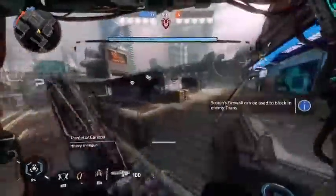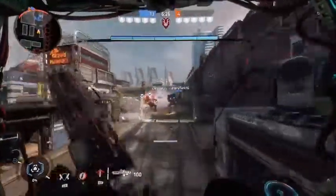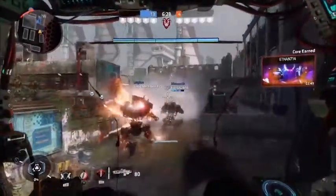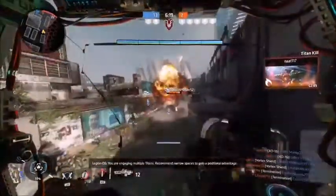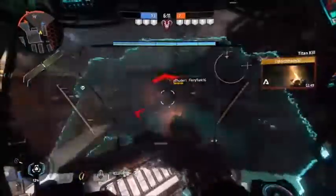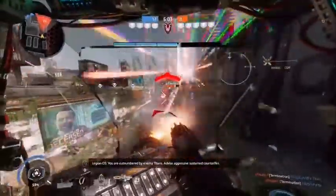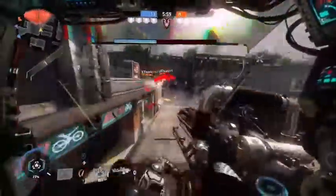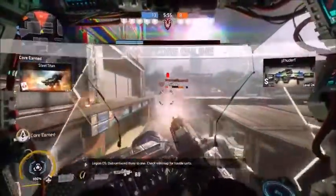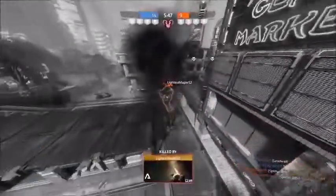Now let's move on to the man, the myth, the legend himself — none other than Legion. He certainly seems like a powerhouse up front, but trust me, I am actually a Legion main and when you really get down to it, he's not that much of a powerhouse unless you put him in the right position. Considering he's really slow, the odds of being in the right position in Titan Brawl, Last Titan Standing, or any mode is not really likely. I know absolutely what's wrong with him.